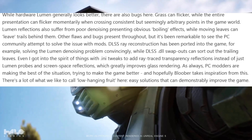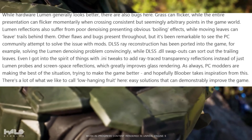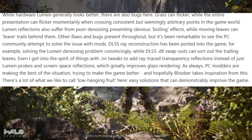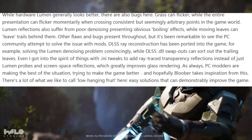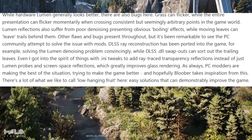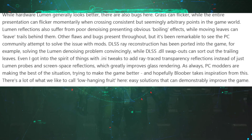DLSS Ray Reconstruction has been ported to the game, which is the superior upscaling, solving the denoising problem convincingly. DLSS swap-outs can sort out the trailing leaves, and with tweaks to add ray-traced transparency and reflections instead of just Lumen probes, glass rendering is greatly improved. PC modders are trying to make the game better, and hopefully the developer takes inspiration from this — there's a lot of low-hanging fruit here, easy solutions that can genuinely improve the game. Now here comes the stuttering part.